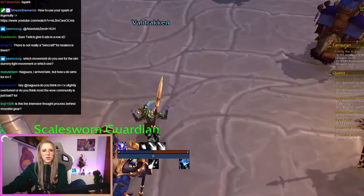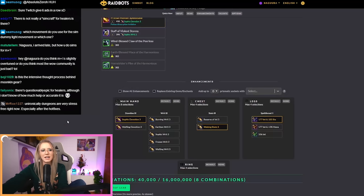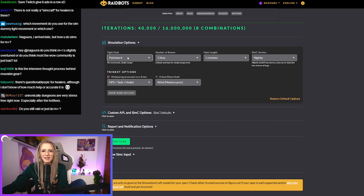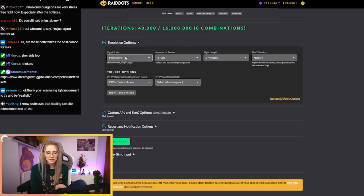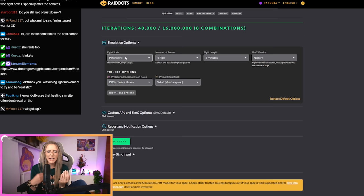Regarding which movement to use for the sim dummy — I don't use any movement at all. When simming, you basically always want to keep this on patchwork. Even though that's unrealistic, it gives the most accurate numbers. You have to remember that SimCraft uses an APL — action priority list — that is made by theory crafters. This list the computer follows can only be perfect if it's a standstill fight.